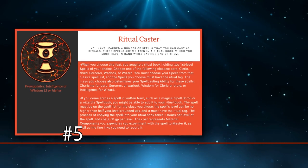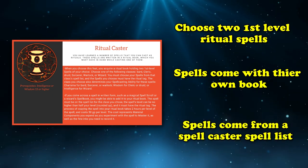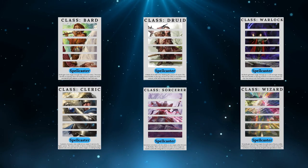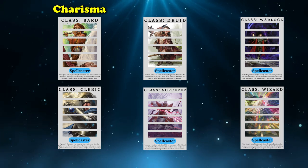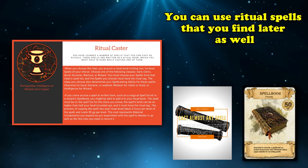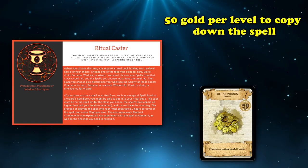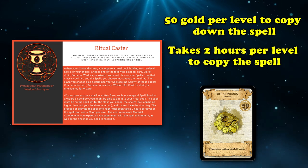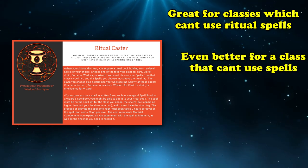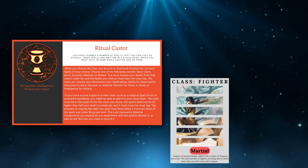At number 5, we have the Ritual Caster feat. This feat allows you to choose two first-level spells that possess the ritual tag, which both come with a ritual book that you obtain whenever you take this feat. The spells must come from the spell list of one of the classes you choose — Bard, Cleric, Druid, Sorcerer, Warlock, or Wizard — and the class you choose also determines the spellcasting modifier you'll use: Charisma for Bard, Sorcerer, or Warlock; Wisdom for Cleric or Druid; or Intelligence for Wizard. Additionally, you're able to add ritual spells that you might find in written form, such as a spell scroll or a wizard's spellbook out in the open world, but only for spells of the class you've chosen and whose level is no higher than half your own level rounded up. It costs 50 gold pieces per level of the spell to copy down, and the process takes 2 hours per spell level to complete. This is useful if you're playing a class that can't normally cast spells as rituals, such as a sorcerer, or playing a class that can't cast spells at all, such as a fighter or rogue.